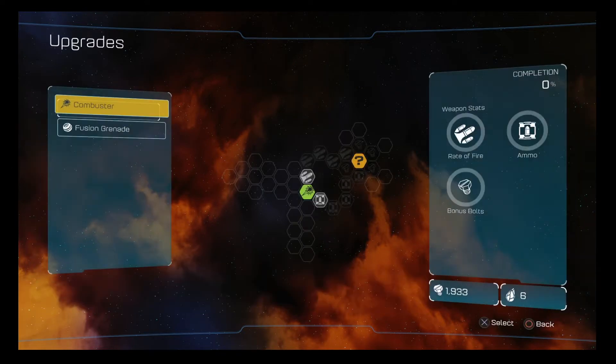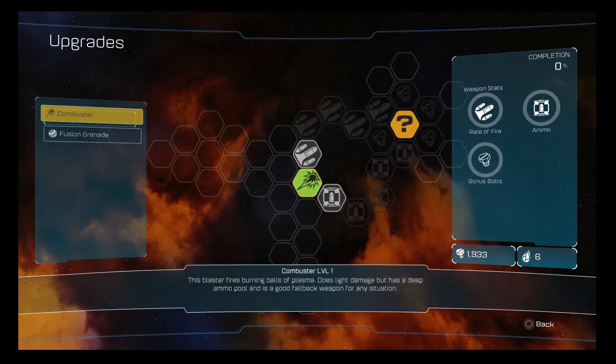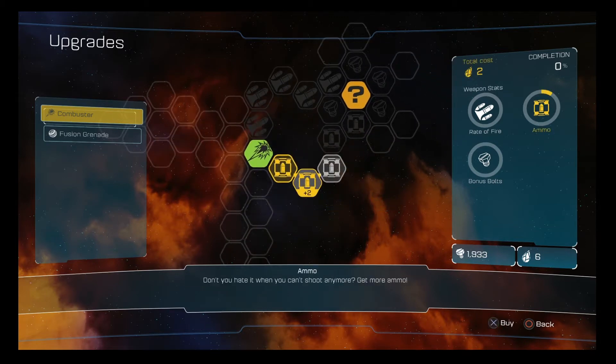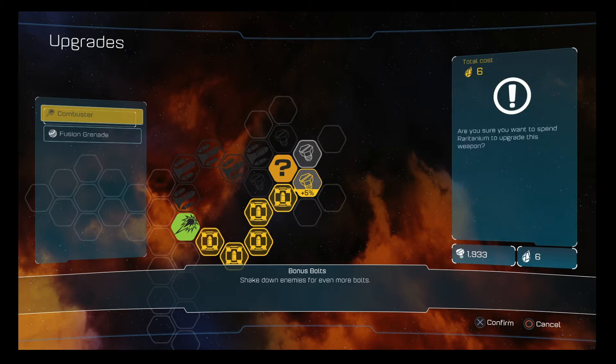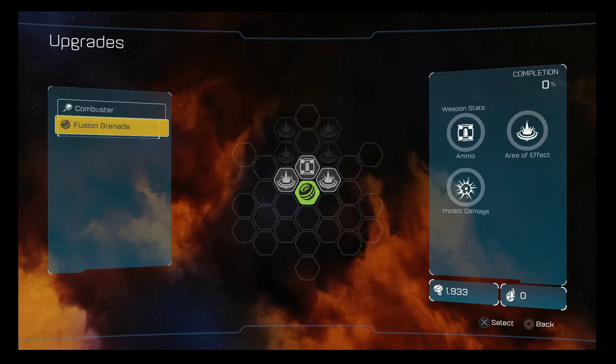Now let's do it on one of our own. We have our combustor and our fusion grenade. We always have to start at the original point in the middle where the green hexagon is. Then it's up to us to decide where we want to take it and how much we want to obtain. Let's start going around the chain, getting as much as we can until we run out of Raritanium. Let's spend six to upgrade some ammo and also get some more bolts. That's how you make a great weapon even better! As we get more Raritanium, we can come back to the upgrade section and also upgrade our fusion grenade.